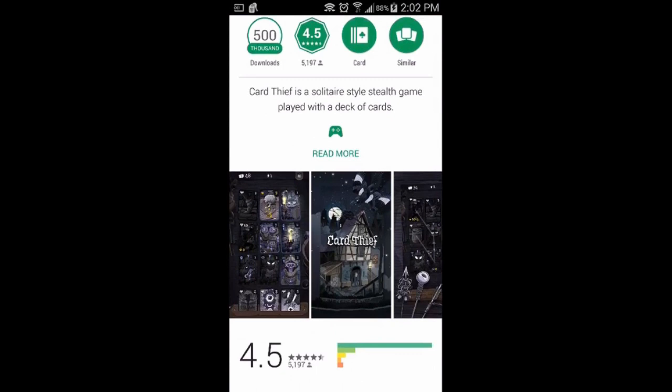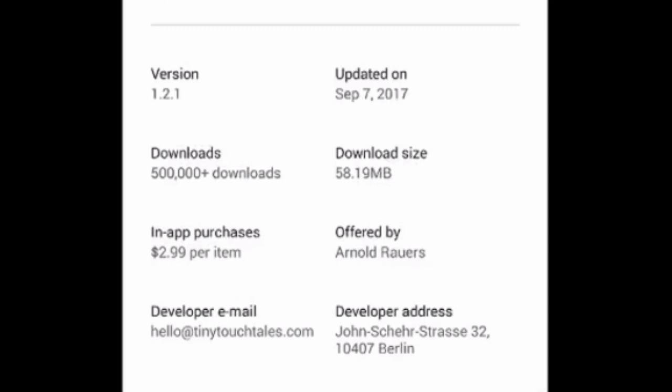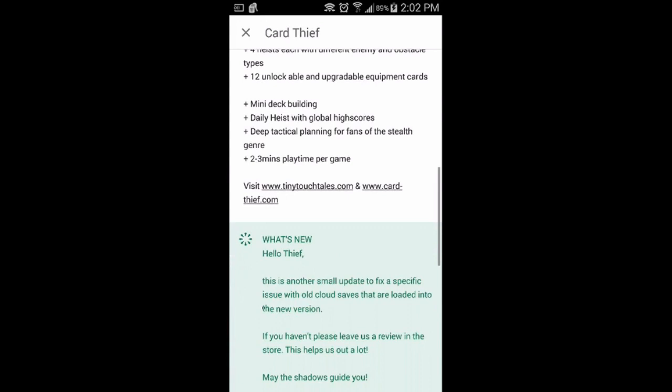Hey guys, Frog here. Today on Hidden Gems I'll be taking a fairly recent game I found on Google Play called Card Thief. Card Thief is currently on version 1.2.1 with its last update being September 7th, 2017. This game labels itself as a solitaire-esque stealth game. Honestly, I never thought a game that could fuse stealth and solitaire could exist.